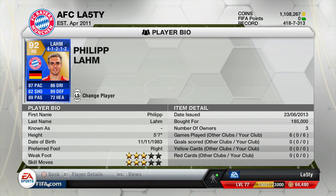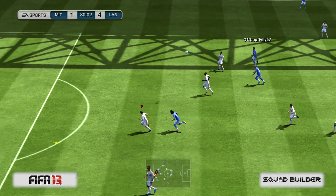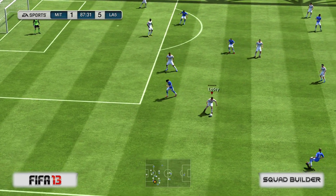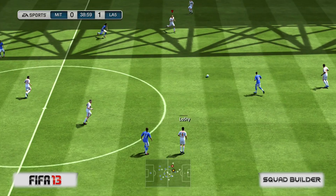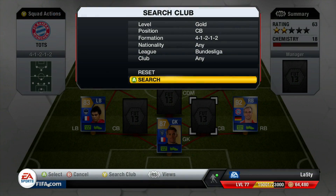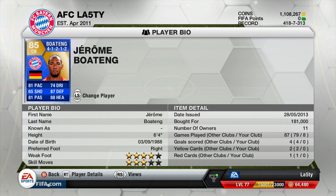Right back is a very highly rated 92-rated Philip Lam, Team of the Season — 87 pace, 86 dribbling, 89 passing, and 89 defending. Crazy stats, 185k paid for him. He's very good but I struggled to find clips for him, which often means someone just does their job without doing anything spectacular. He makes quite a nice tackle here. One thing to note: Lam makes a lot of forward runs, which can occasionally harm you defensively.